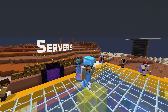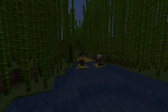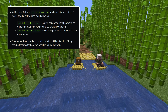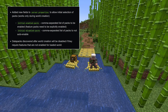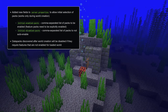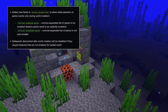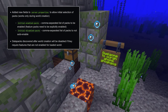Let's move on to servers. Custom world datapacks can now be used with servers using a few new fields in server.properties. Initial enabled packs lists which datapacks should be enabled at world creation, and initial disabled packs lists ones that should be disabled. Any datapacks that have feature flag requirements need to be in the initial enabled packs list to be enabled, and any datapacks discovered after world creation will be disabled if they require features that are not enabled for the loaded world.